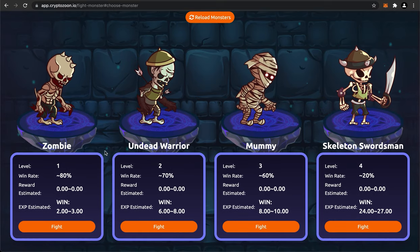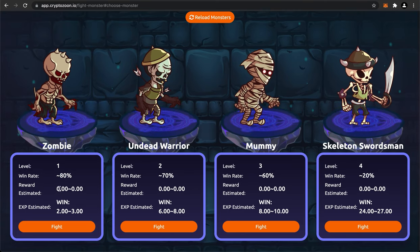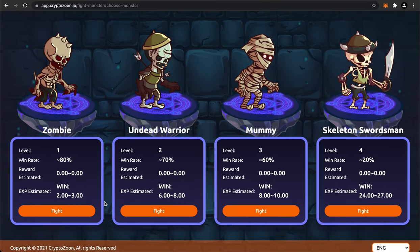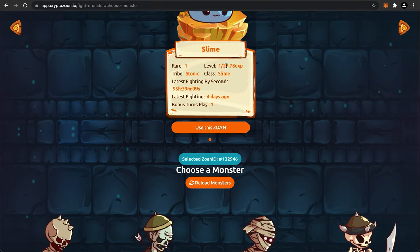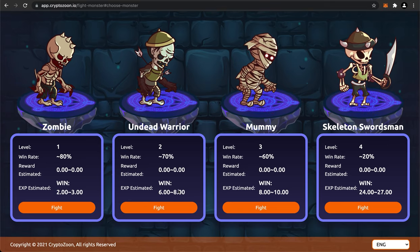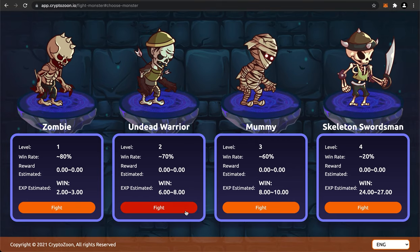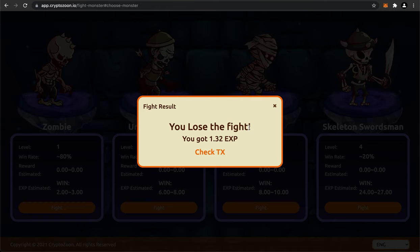I've never claimed any rewards here because I've never fought. I only have one Zoan - my slime - so let's use it to battle creatures like zombies, undead warriors, and mummies. The win rate is quite good for some of these - 80%, 70%, and then this 20%, which I'm not even going to try. The estimated reward says zero, which isn't great. I fought the undead warrior and lost, getting 1.32 XP - at least I get something.